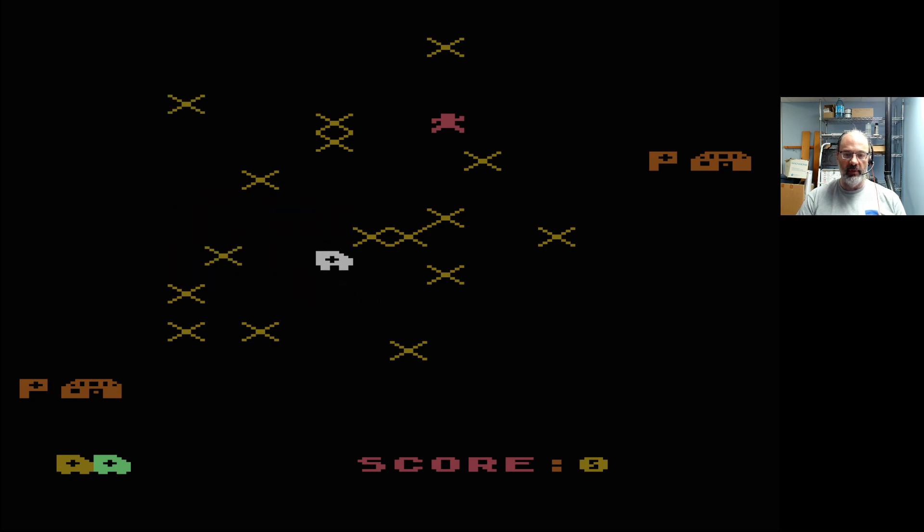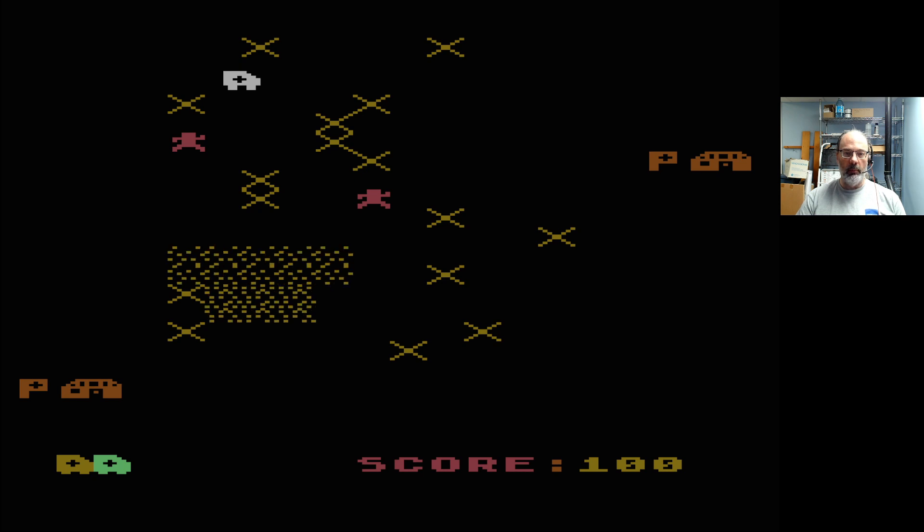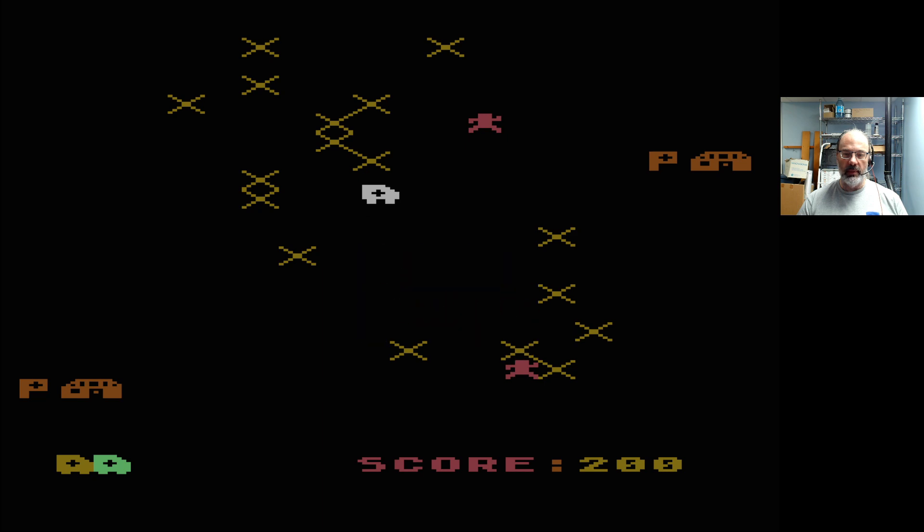Stay away from bombs, obviously. Can I maybe pick up a human? There we go — woo woo woo. Okay, hospital there and hospital on the bottom left. We don't turn around, we just back up — beep beep beep. I'm sensing I need to play this with my keyboard because it looks like diagonals cause problems with the input. 200 points, here we go. It's interesting that the bombs clear areas of the field but also take away the people you're trying to rescue. Well, this is obviously an interesting bit of history.